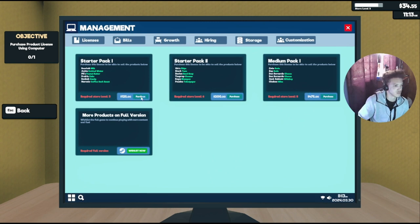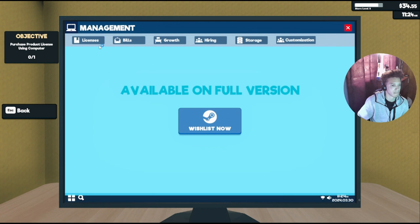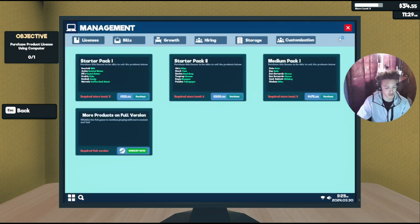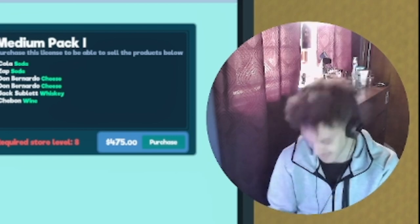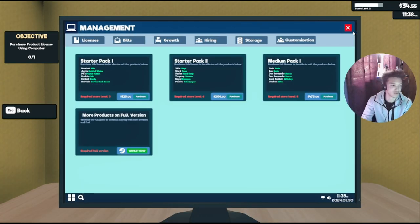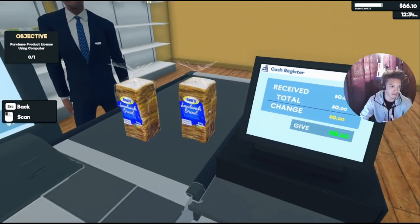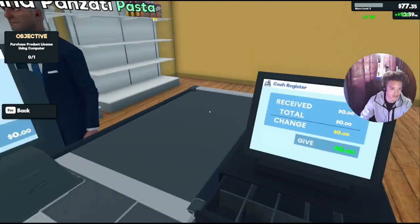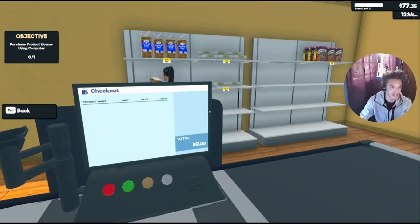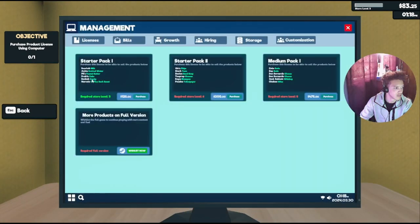I gotta get to store level three, I'm guessing. I wanna get the full version — I don't know when I'm gonna get it soon. This bald dude again. Zero dollars — I couldn't find Panzadi pasta. So: purchase product license on computer. License, product license — what even is that?